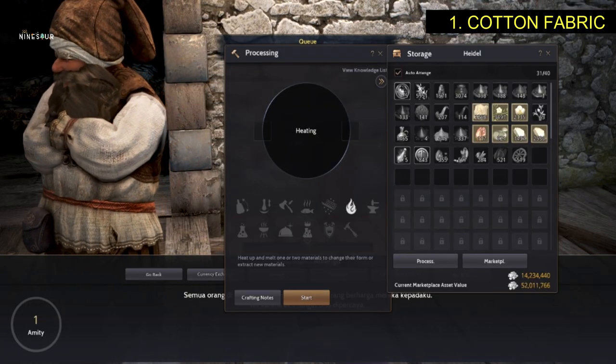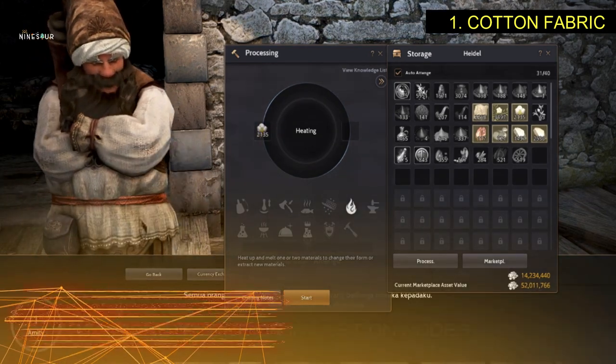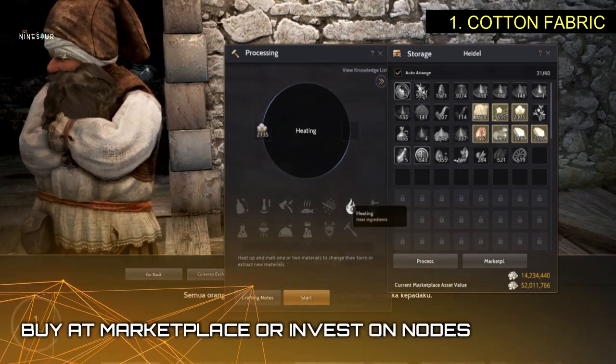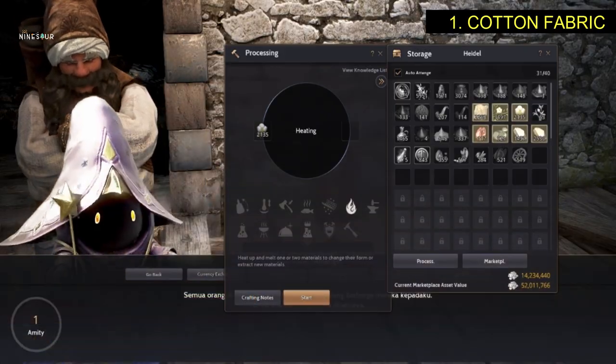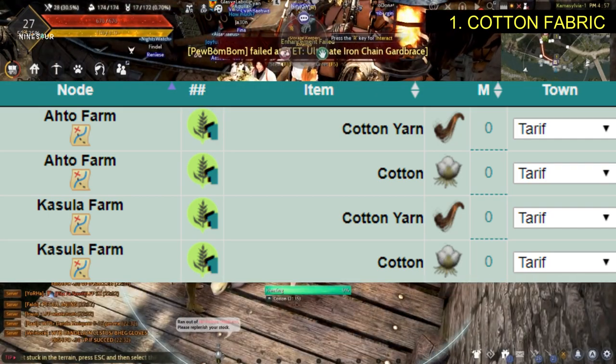Number one, you need 9 cotton fabric. To obtain that, you can buy it at the marketplace or invest on a cotton node on the following listed nodes here.